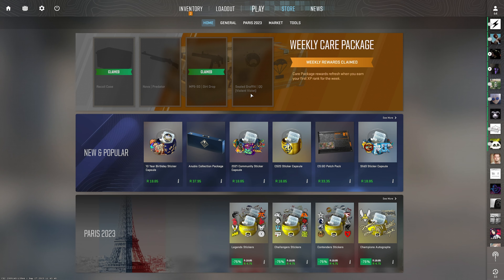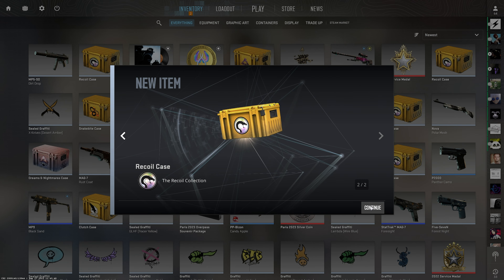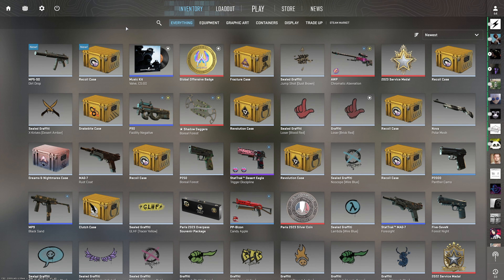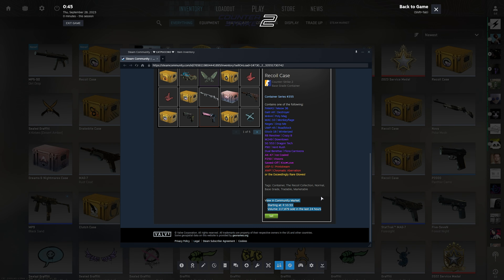Checking the store, you'll see just a silhouette of what you picked as a reminder. And of course, in your inventory, you'll have the items there that you can now use, and you should be able to trade them pretty much instantly. There doesn't seem to be a trade lock at all when you get these — you can sell them straight away.